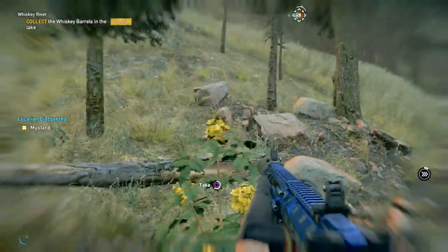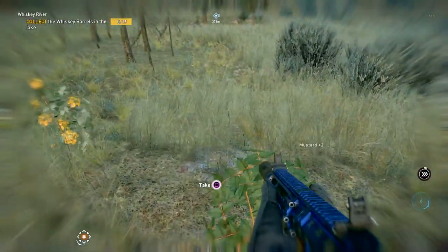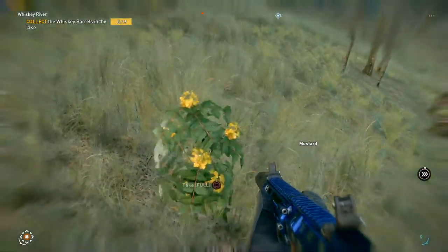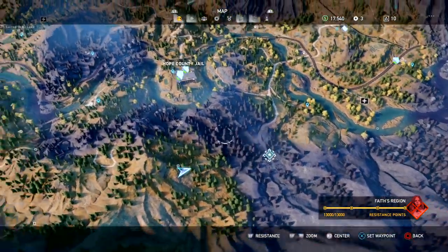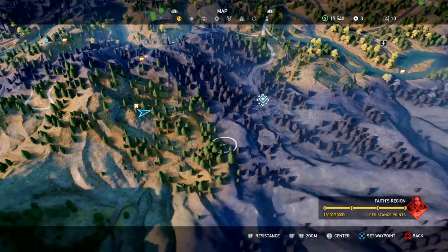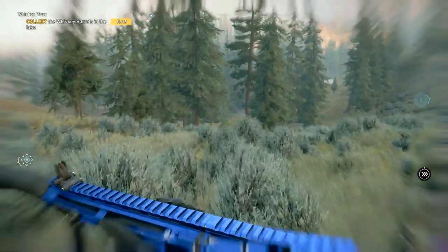There it is. Oh shiz, there's like three of them. Why is there so many? Alright, perfect. We can go ahead and do the Clutch Nixon, and then I guess we can go back around. We'll just have to kind of circle back around, I think — that's the best way to do that.